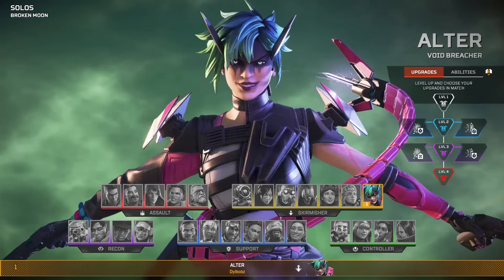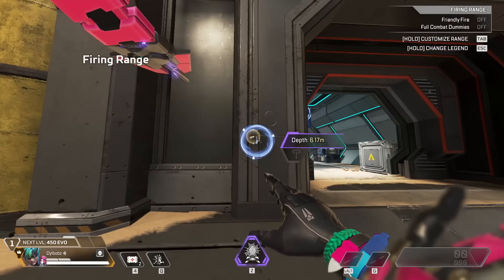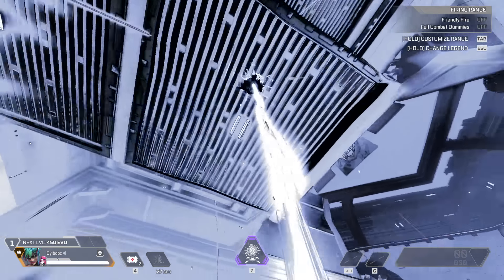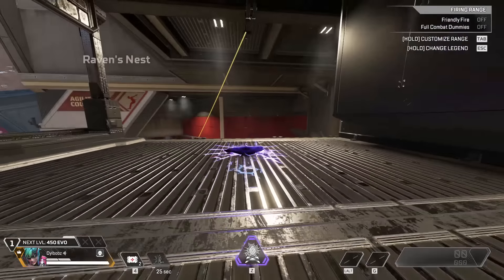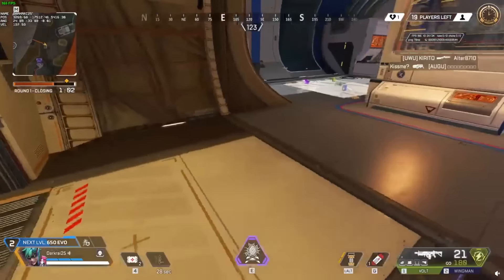The new legend Alter is awesome and they have an amazing set of abilities. Her tactical lets you create portals through surfaces, both horizontally and vertically — it's an amazing ability, but it's bound to have some glitches. There are probably some great spots you can glitch into with her tactical. But for now, there's a glitch going around where her tactical doesn't put you in phase.